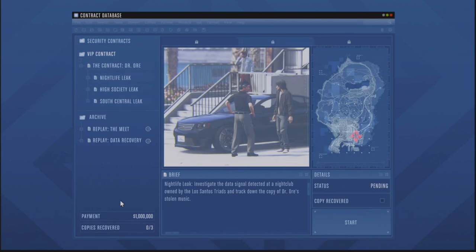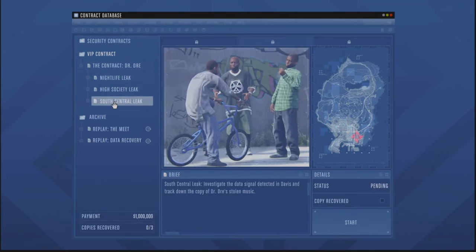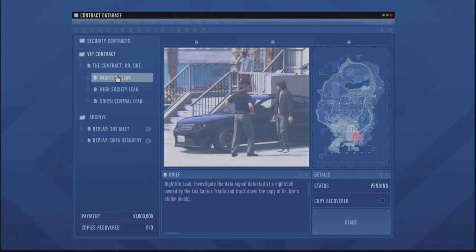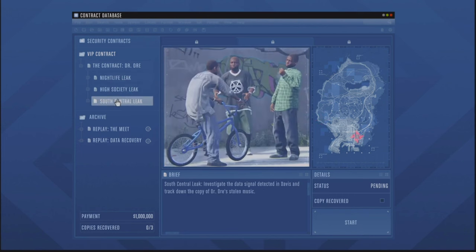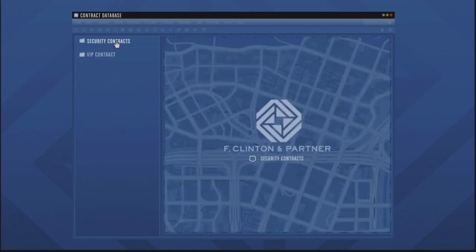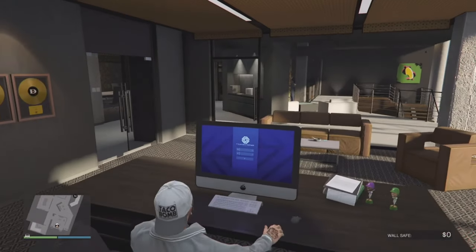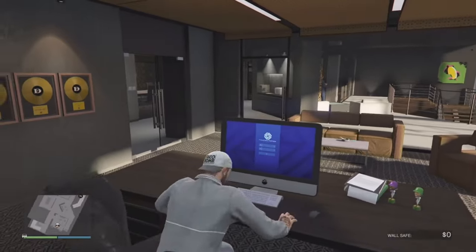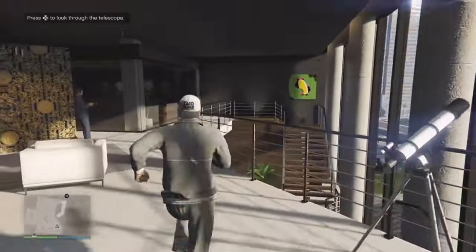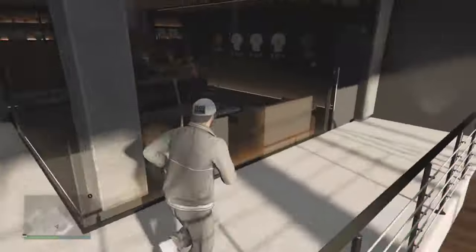We also have a VIP contract, which is of course the Dre contract. It has nine setup missions and then kind of two finales — one mini finale and then the last one is the real finale. Each of these — the nightlife leak, the high society leak, the south central leak — has three missions per leak. We'll get into all that later when we cover how to make money with this business. You also get to do missions with Dre and work with Franklin, which is awesome — Franklin's OG.